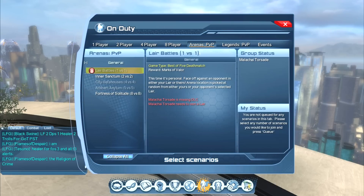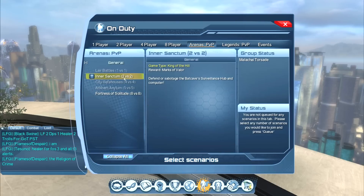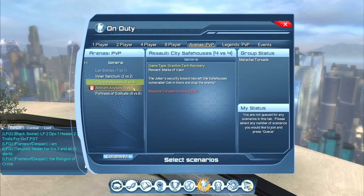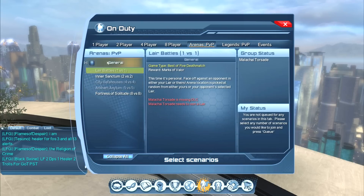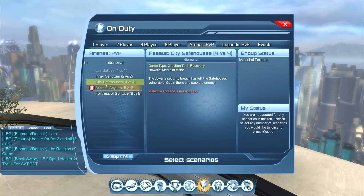Next we have Arena PVP. Arena PVP is you and another person — or depending on which one you choose — fighting against enemy players. You can do one versus one, two versus two, four versus four, five versus five, or eight versus eight. Some of these I can't do because I'm missing specific DLC. If you're a Legendary member this is a non-issue, but if you really want, say, four-versus-four PVP, you'll want to find out which DLC that is and either buy it or become a Legendary member.